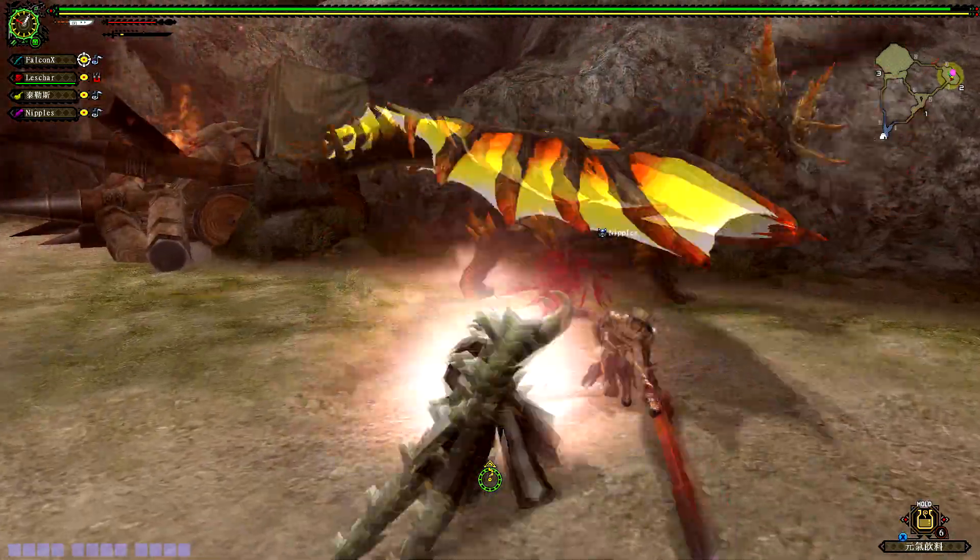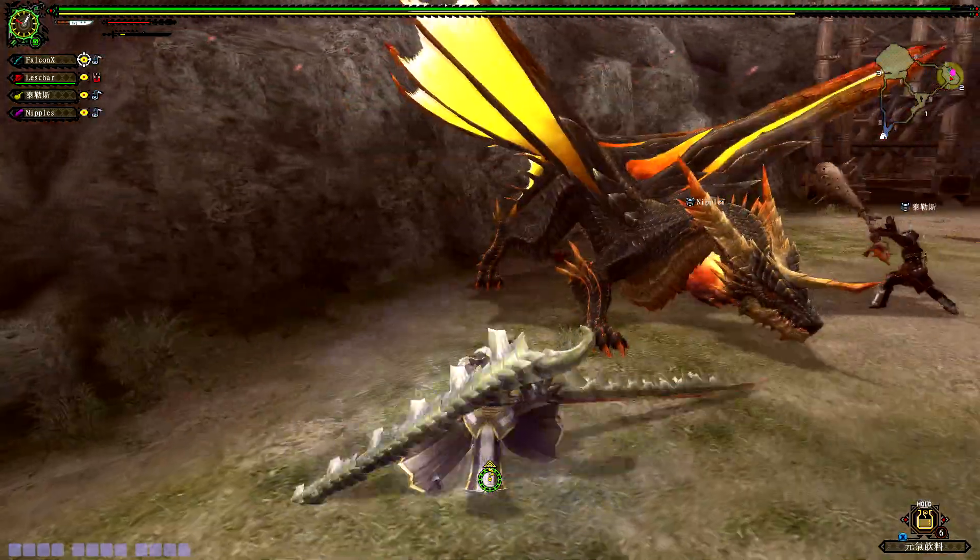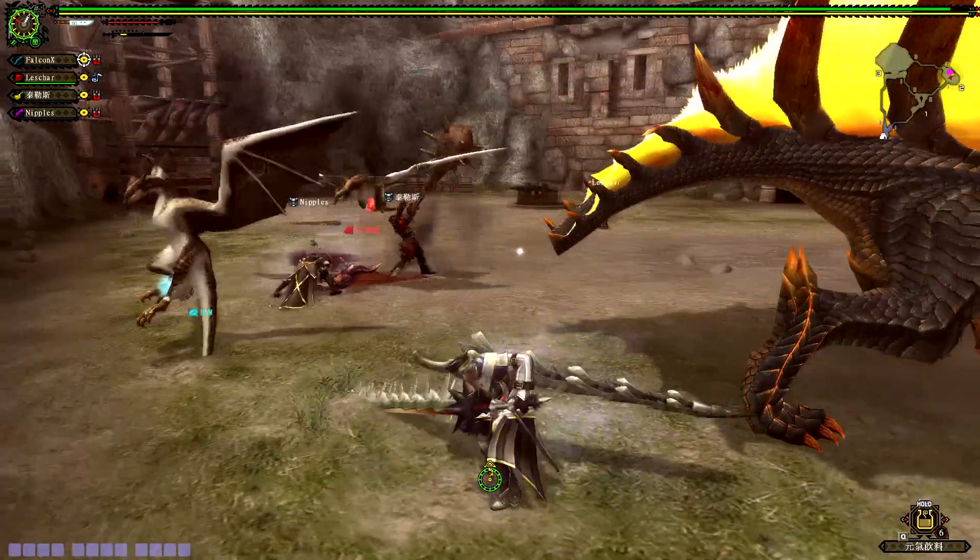He's doing a decent amount of damage to it — hey, his tail's come off! My friend tried calling me on Discord, so I sent them a picture of this screen. Did his tail come off? Oh, it did.